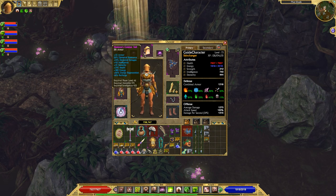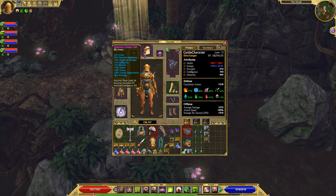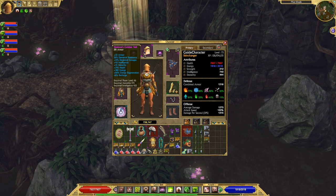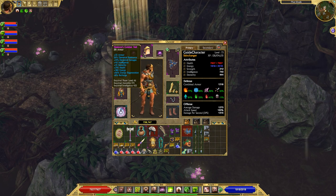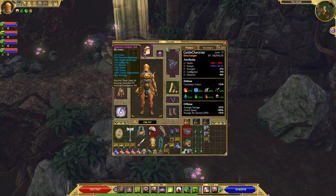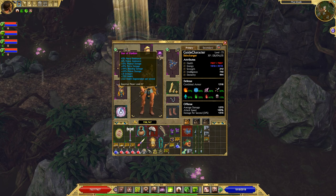Hesion's Golden Veil — I chose this helm because it has plus 51% elemental damage on it. It also has a lot of other very good caster stats like energy, energy regeneration, health, and recharge reduction, and it comes with elemental resistances as well.